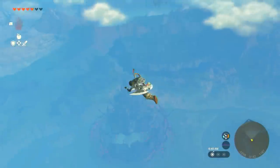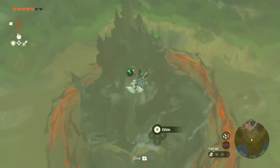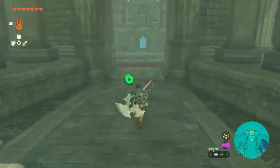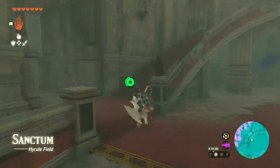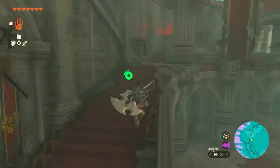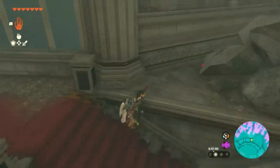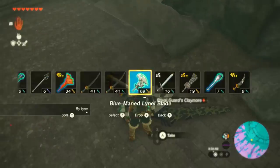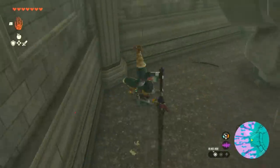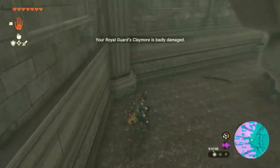Next we're going to head over to Lookout Landing to get the Royal Guards Claymore. This Royal Guards Claymore is not the weapon we'll actually use, but getting it is a prerequisite for our final weapon. Once you get through the front gate, take the left stairwell, run up to the second story, take a right, and behind the rubble you'll find the Royal Guards Claymore. Once we have it, we're going to beat it up and break it — just keep doing ground slams, throw it, whatever you want.